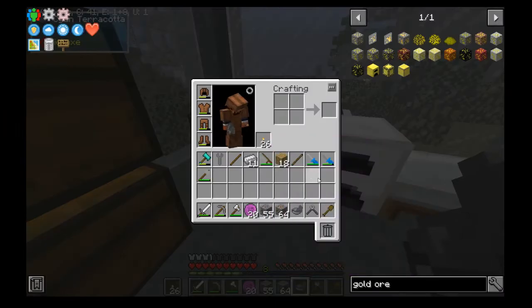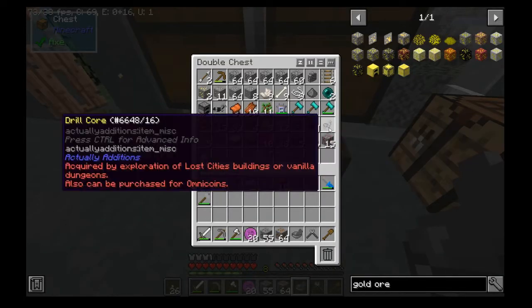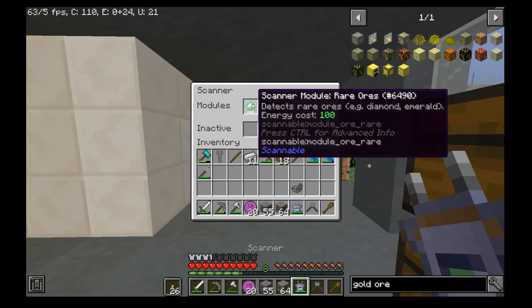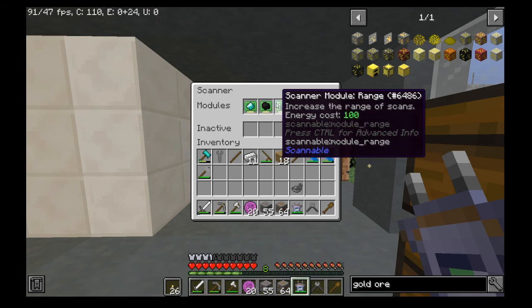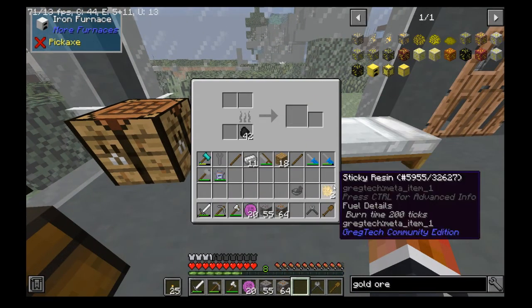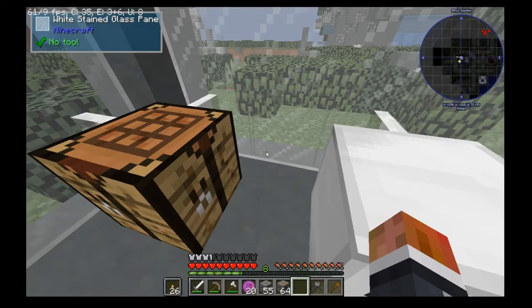Right now what I have in my scanner is a conduit probe. We have rare ores, common ores, and a range setting. Here's our sticky resin — that is good now. So that should complete the quest. Oh, we didn't grab the slime balls — whatever.